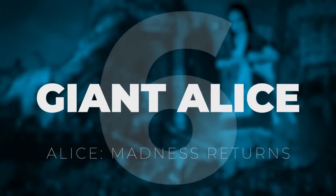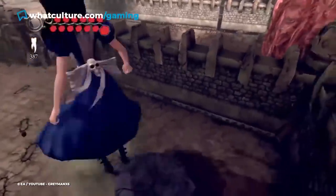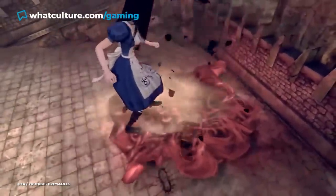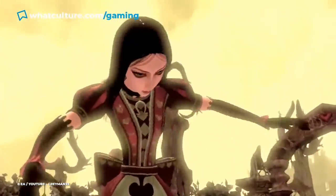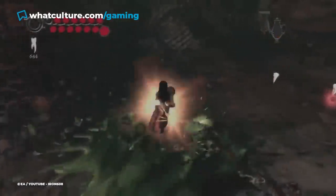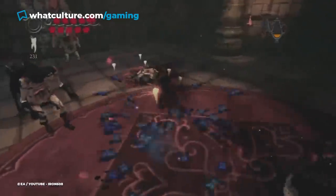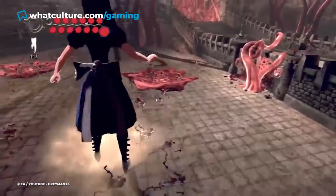Number 6: Giant Alice – Alice Madness Returns. Giant Alice is an incarnation of Alice that you'll embody near the very end of Chapter 4, Queensland, achieved after munching down on some conveniently placed eat-me-cake. After spending the entirety of Chapter 4 facing off against leagues of knife-wielding card guards and the unstoppable mangled Executioner — who up until this point has been properly invincible — it's enormously satisfying to get real big. Once you do, the Executioner looks up at you timidly, drops his scythe, and Alice stomps him like a little bug.